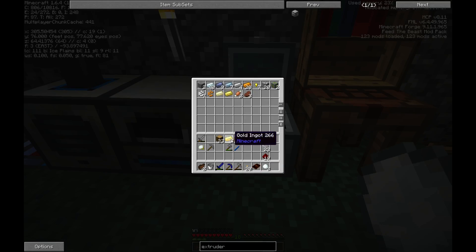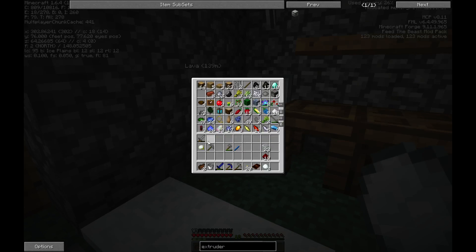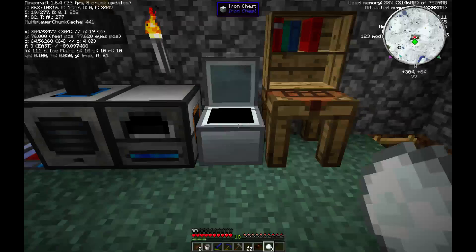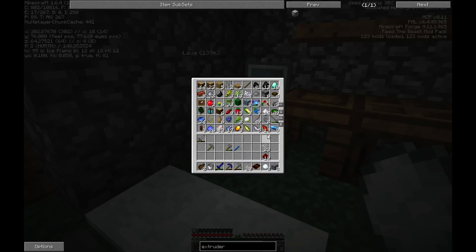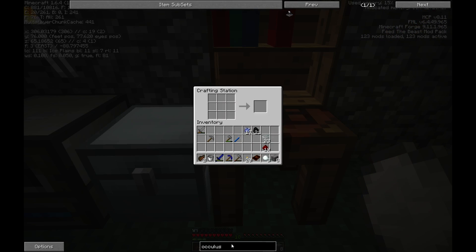I'm going to have to go and grab some more resources at some point. I need stone brick, glass, and coal — I've got those. Fortunately most of these recipes are actually in NEI. So I can make an Oculus.